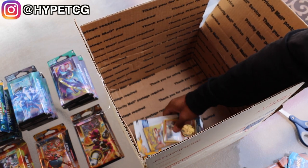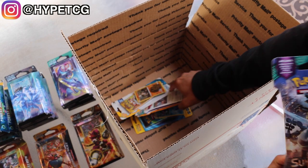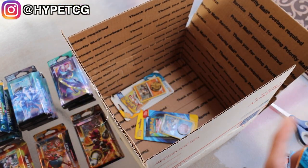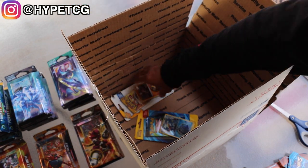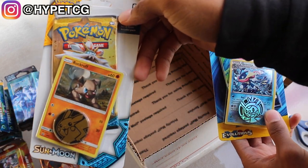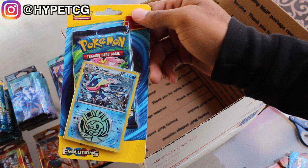And we also have a couple of blisters. There are a couple more booster packs in here — 2 more Guardian's Risings and 1 more Sun and Moon right there. And we have 2 blister packs right here. We have a Rockruff Sun and Moon blister pack right there, and we have a Greninja Evolutions pack right there.